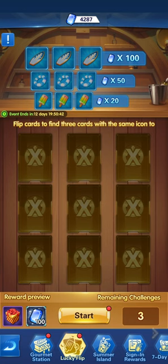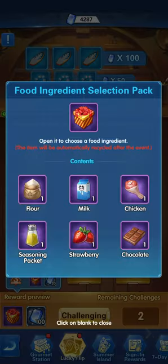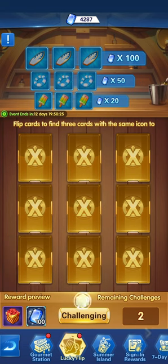For the lucky flip, it's very simple — you get three attempts. By clicking Start you have to select the cards that look the same. By selecting the top three — the surfing board — you will get 100 diamonds, and in addition you will get one of the food ingredient selection packs.